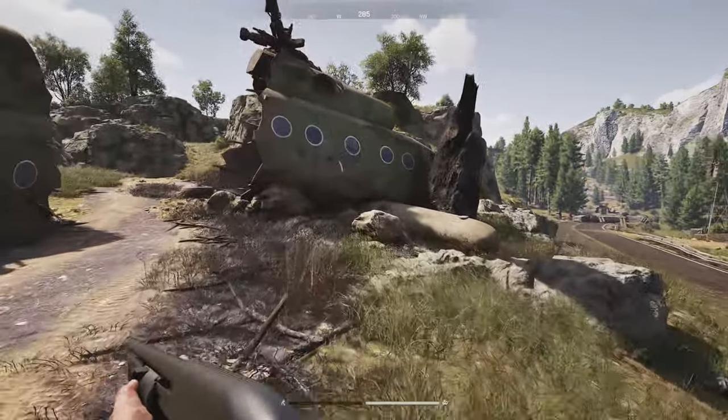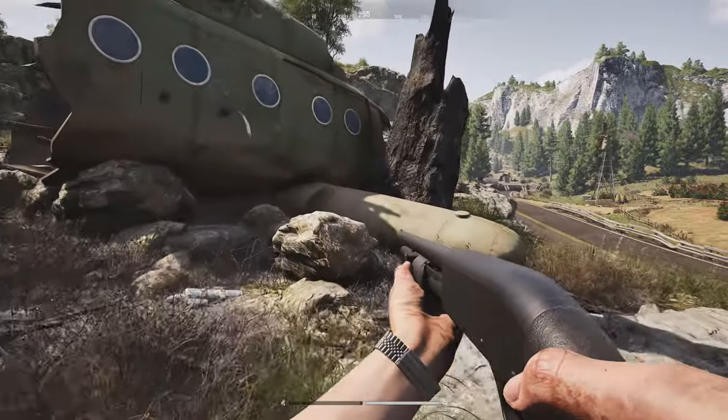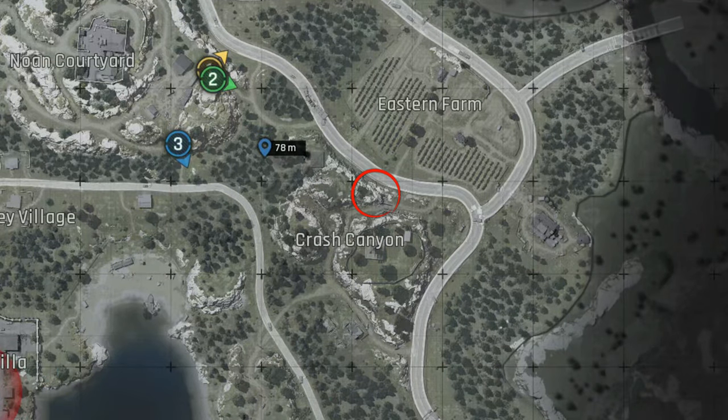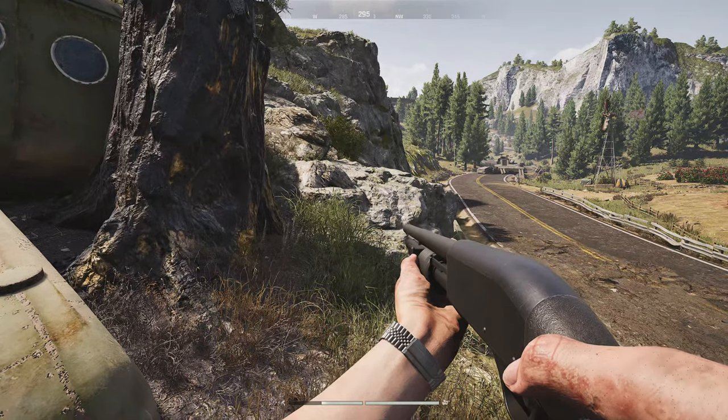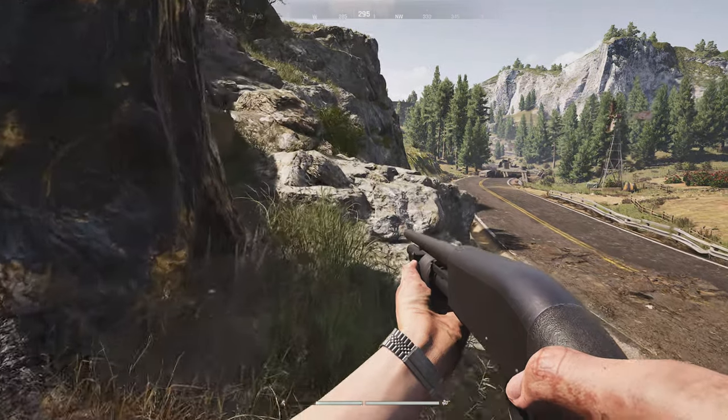Okay so spot number nine is actually the crash helicopter. You can actually get up on top of this helicopter and sit on the little crate on the mountain right here and snipe over the entire farm, watching people as they come and go. One of my favorite spots — also a spot I never see other snipers at, which is why I get kills here. I'm going to get some stamina and show you how.